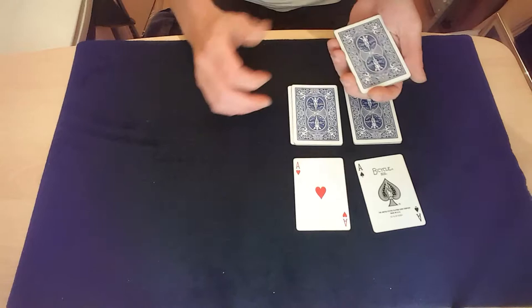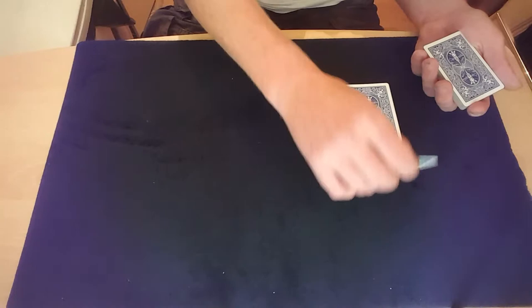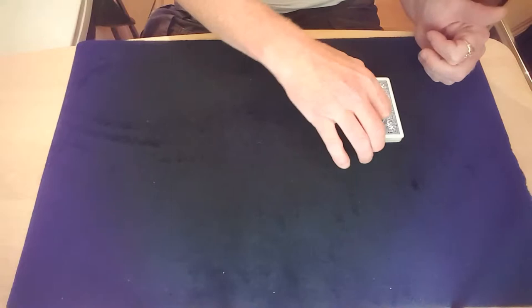We put the ace of diamonds on the top of that pack and put that pack on top of the ace of diamonds. For the ace of hearts, we put his pack on the top, then put him on the top. We cut him into the middle of the pack. For the ace of spades, we just stick him on like that, put them on the top, and use him in.